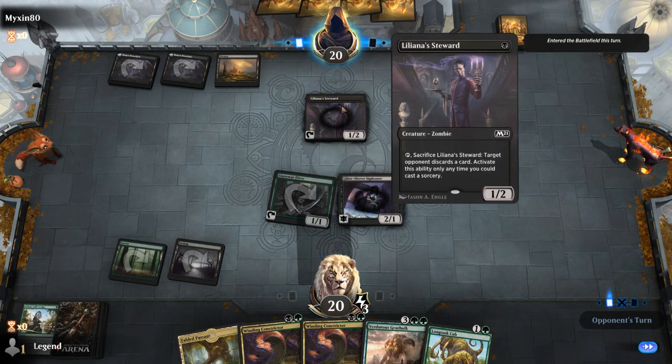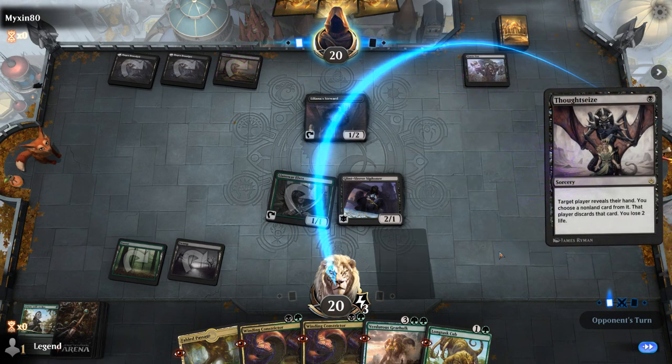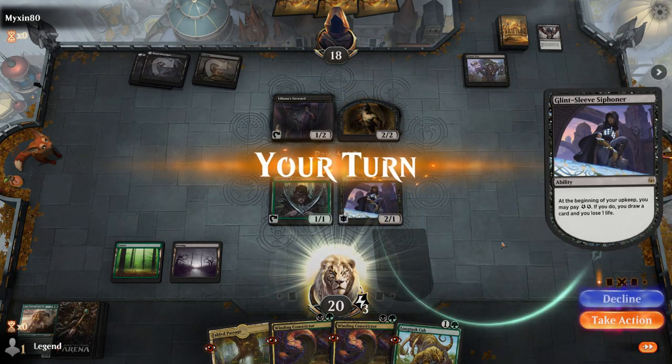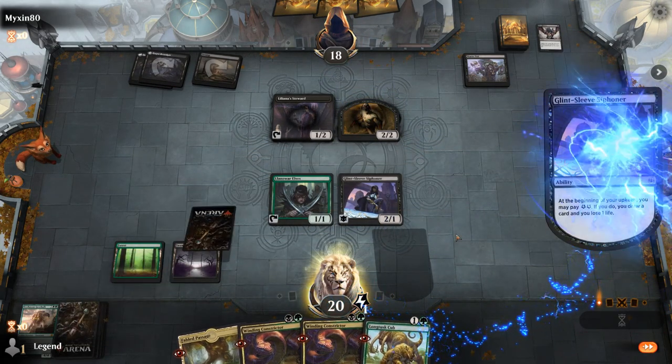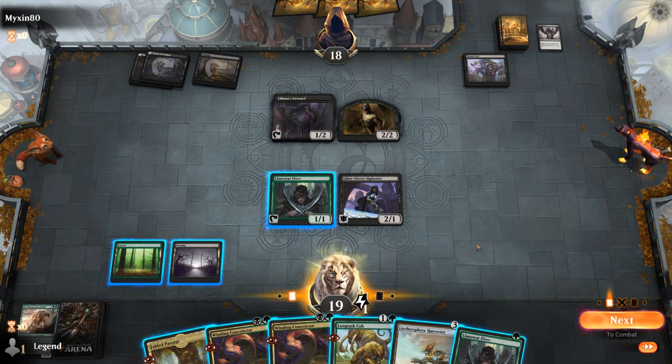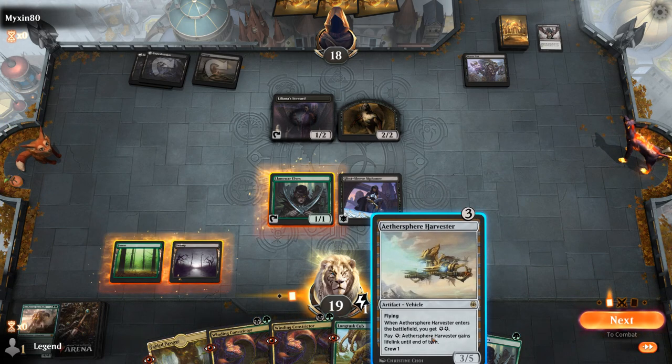Opponent has Liliana Steward and a Thoughtseize. Next turn I can play Constrictor before attacking with Siphoner to get one additional energy. Opponent will get a Zombie so they'll be able to double-block Siphoner. Harvester could be great, plus another Elves — Constrictor attacking doesn't seem great since they can double-block; I could trade for Steward but I have Harvester which can gain energy with the Siphoner.